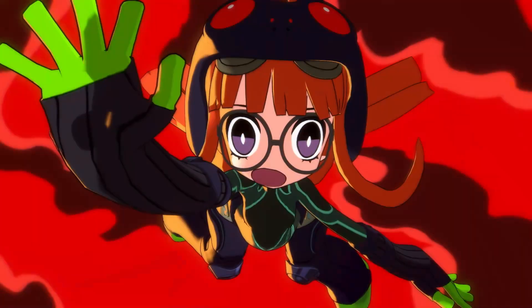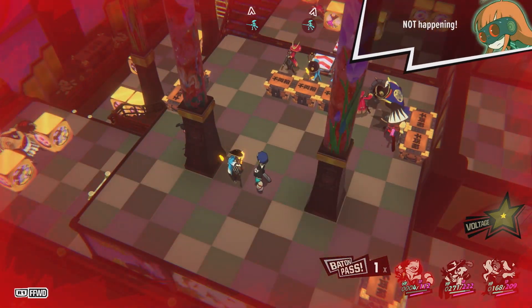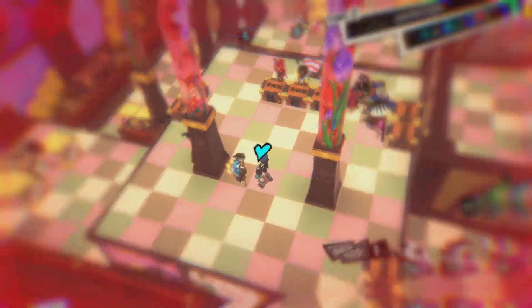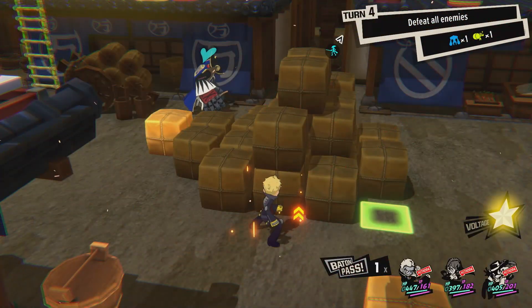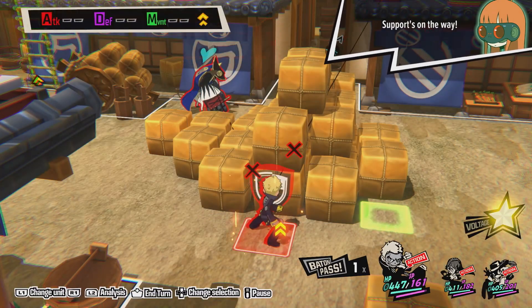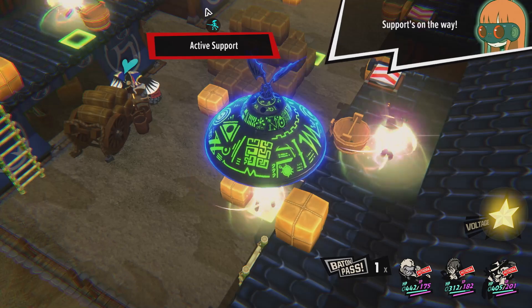As a world-famous hacker, Futaba has all the tools necessary to support the Phantom Thieves on the battlefield. Though not actively in the field, she assists the team from the sidelines, using her Persona Necronomicon to heal teammates as well as restoring their SP so they can pull off more powerful attacks.